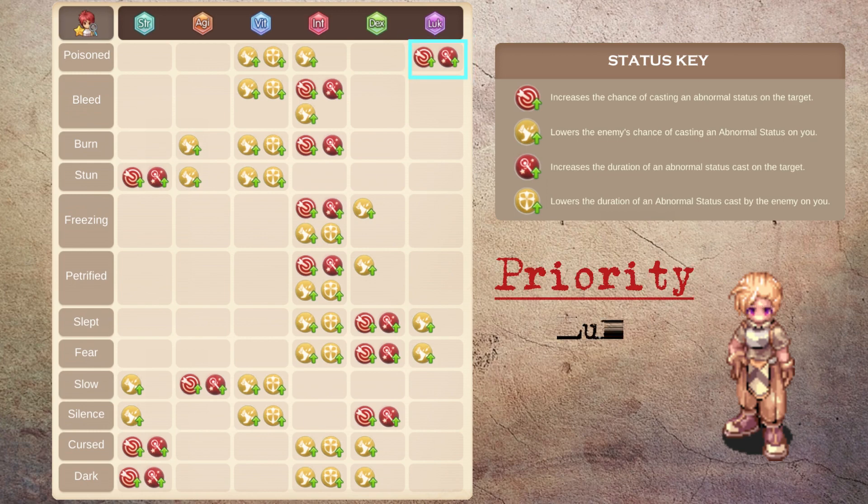First and foremost, we are going to want to get a lot of luck to land poison. Poison is key to increasing the damage output of gunslinger — it combines well with chimera star, lord of death, cross executioner, and ninja card. It also natively reduces enemies' defense and applies damage.